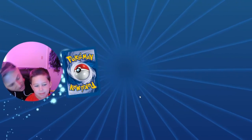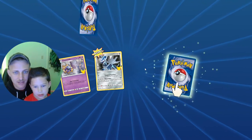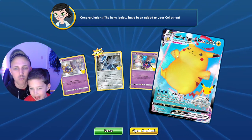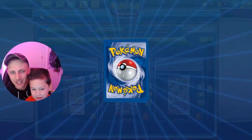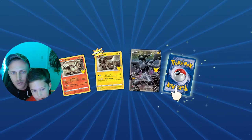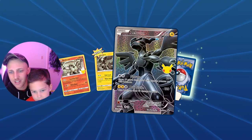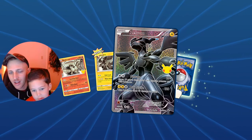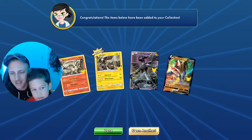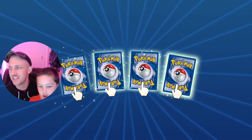We got a Dark Gyarados and a bunch of other cards — a bunch of Pikachu V Maxes. Hopefully we can pull... there we go, Surfing Pikachu V Max! Boom! He's huge! All right, we got — oh, there's another little set. There you go, Zekrom full art — that's cool! That is 114 out of 114, the final non-hidden card of the set. That's sick! And another full art Zamazenta. Nice!